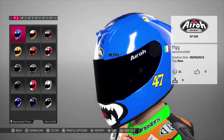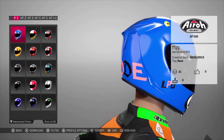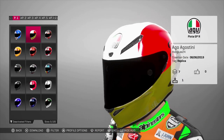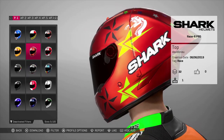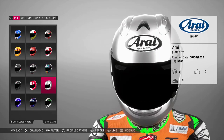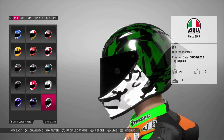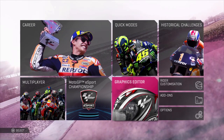Moving on to another new feature — this is the online creation suite where you can download others' work and share your own. It's pretty much exactly the same as Ride 3, but in my opinion probably not as good. The reason is that you can't put official logos on it — I wanted a Monster Energy logo, even the MotoGP logo, or Alpinestars or Dainese on my helmet. Unfortunately you can't do that, which I find pretty disappointing.